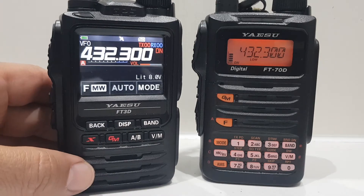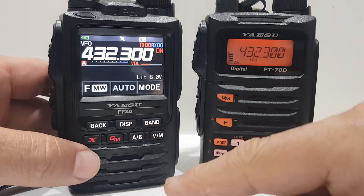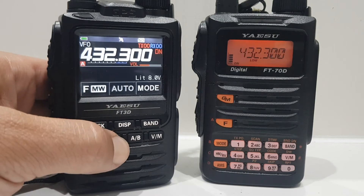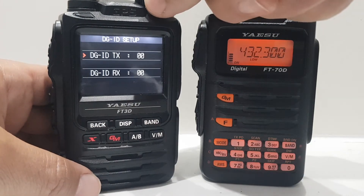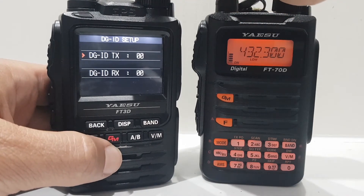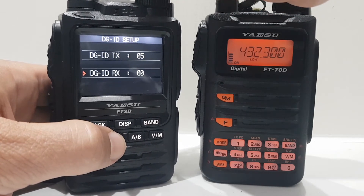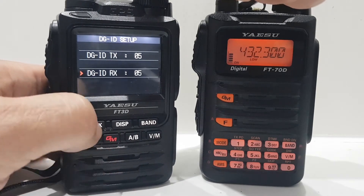How you set it on the FT3D is you hold down — I'm pretty sure it's the GM button — like so. Hold it down, and look, we can go here and we can set it. Go down to the bottom one and set it to 5.